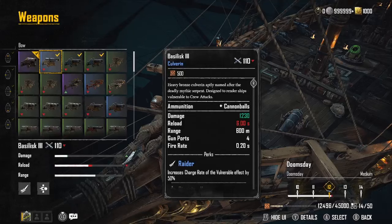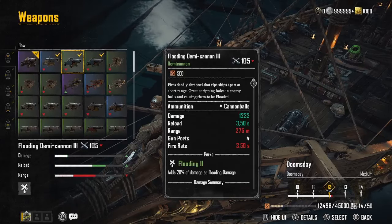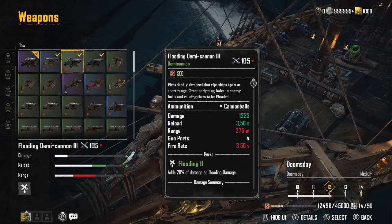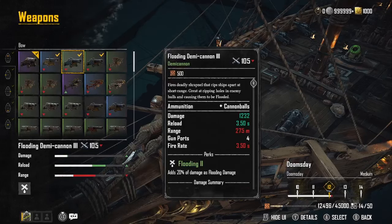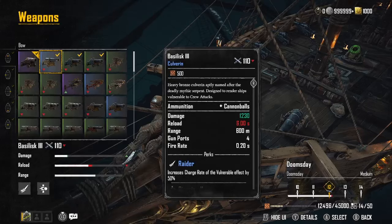On the sides we have the Flooding Demi Cannon 3s. We really enjoy the demi cannons for up-close work. In PvP, the quickest way to end a battle is to board the ship, so you want to deter them from pulling alongside you. They have a very quick three-and-a-half-second reload — range is limited at 275 meters, but we can boost that. They add another 20% flooding damage. After ramming and unloading the culverins, you back up with the demi cannon and just smash, causing massive flood damage — on both sides.